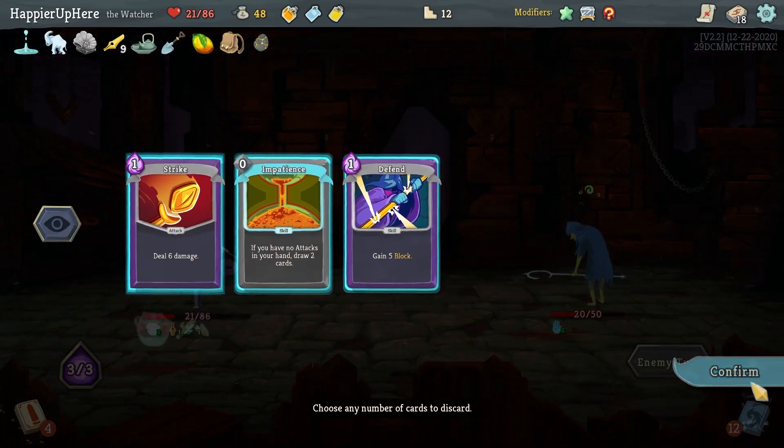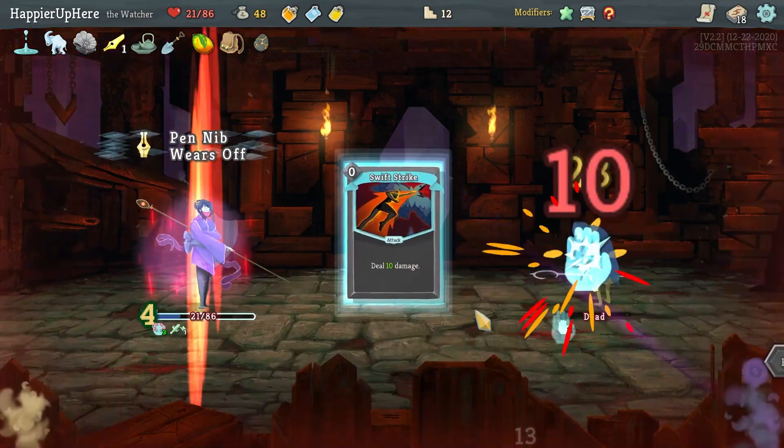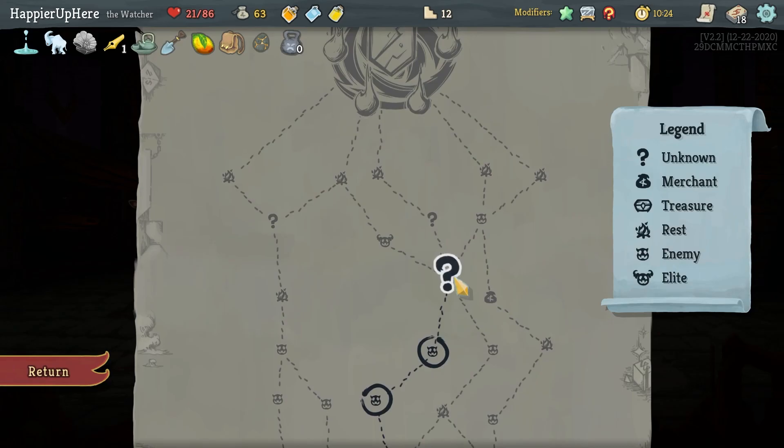Let's get rid of everything that's not an Eruption — of course it has to be at the bottom. Got Gyria — you can now gain Strength, resets up to three times — as well as a Fear in the Bottle, which I don't think I'll need.